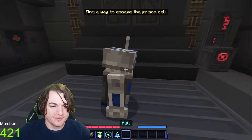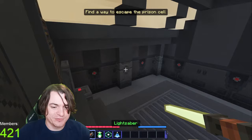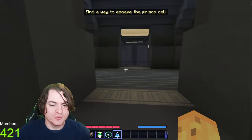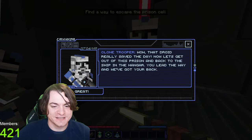These aren't real buttons — these are just textures on the wall. That's a door, and a lightsaber isn't going to get me out. So there is something here. He just has the magic powers. So there wasn't a way to escape — I just had to wait and let him do it. Thank you, Mr. Robot. Love you, R2-D2. I've gotta make sure he's on side. That droid saved the day. Let's get out of the prison and back into the hangar. You lead the way and we've got your back.